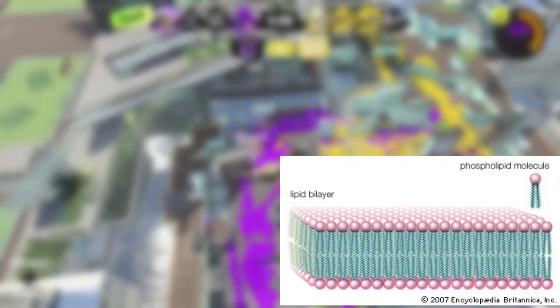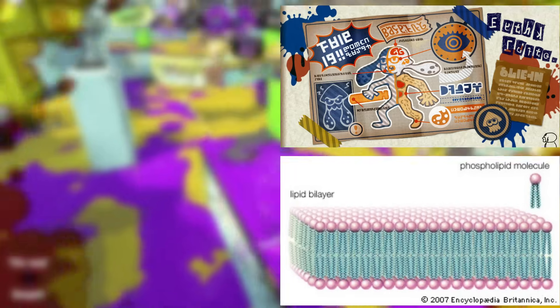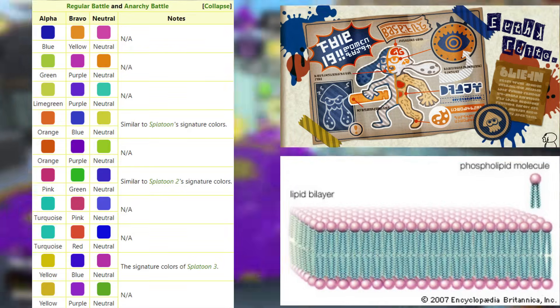I think most of the big questions about the anatomy of Inklings have been more or less sufficiently answered for the time being. We determined that Inklings and Octolings may be made up of non-polar or phospholipid-like skin and tentacle cells that act similarly to oobleck, that they might have non-conjoined cartilage skeletal systems, and that the variability in the ink colors they express could be due to phenotypic plasticity. But hey, that's just a theory!